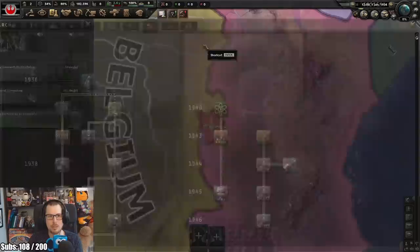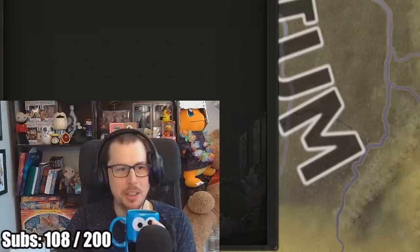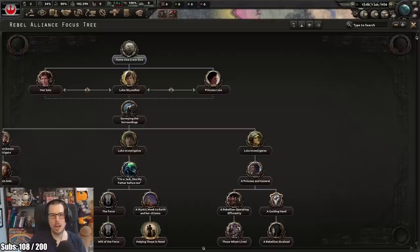We don't have any industry at the moment, so I'm thinking maybe we just go for support. No, I can't stop myself from doing industrial focuses. They couldn't land in Bulgaria or America - no, they landed in Africa, in Bajurumba. And we have two million people living here, including the Rebels. Home One crash site - what can this do for us? Seven days and we get six divisions. That's large!